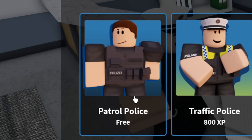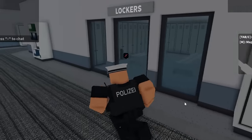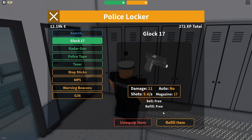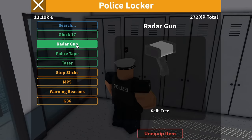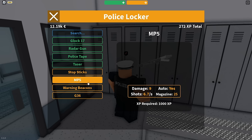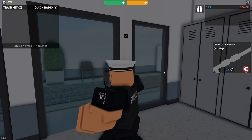Now Patrol Police is the basic police. You press start shift and you're now officially a cop. If you run in here, you got the locker room and if you press E, you can access it and you can equip and unequip items such as guns, radars, police tape, tasers, stop sticks, warning signs, and some more guns. That's a pretty cool system right there.